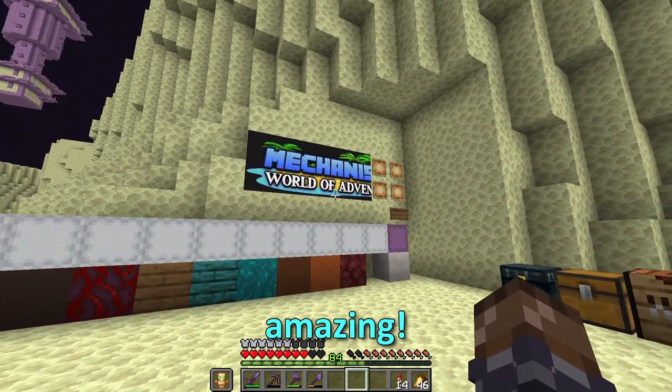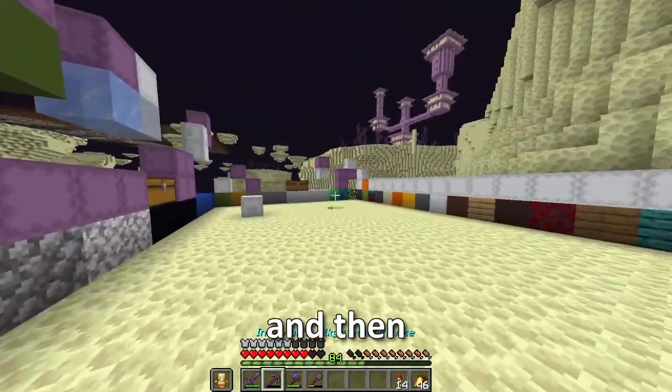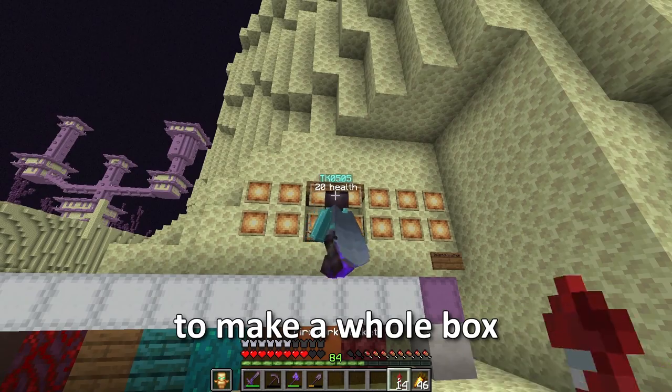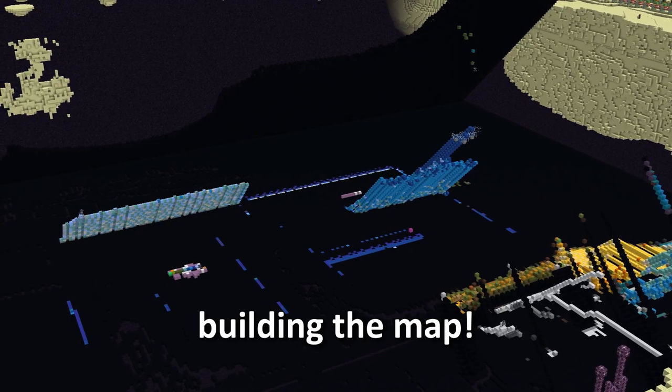This is looking amazing. I want to move the map art — can you take it down? I'll show you this spot. Oh, there's a chest here. That's a lot of netherite. That's enough to make a whole box of picks. I'm rich! So with that, we continued building the map.